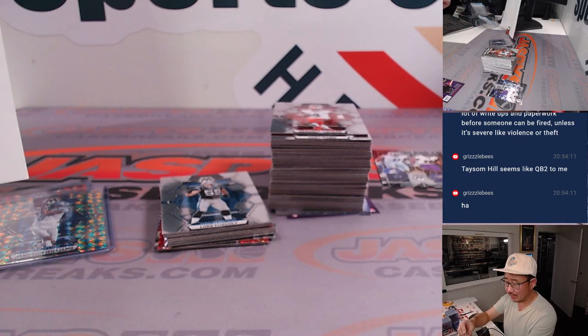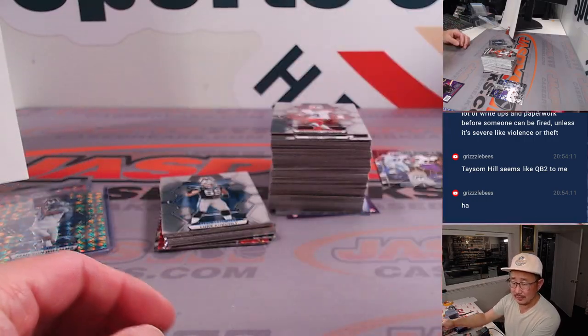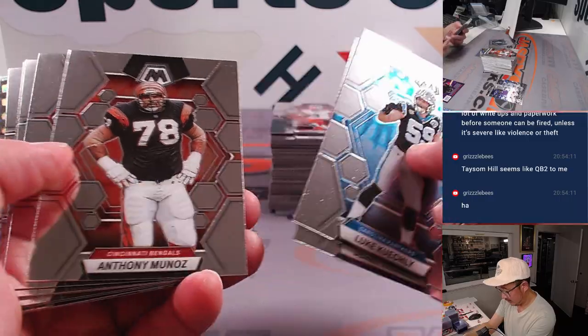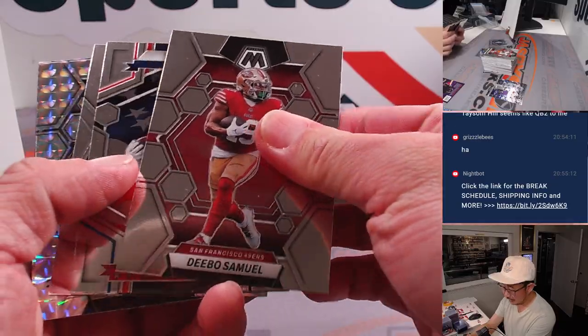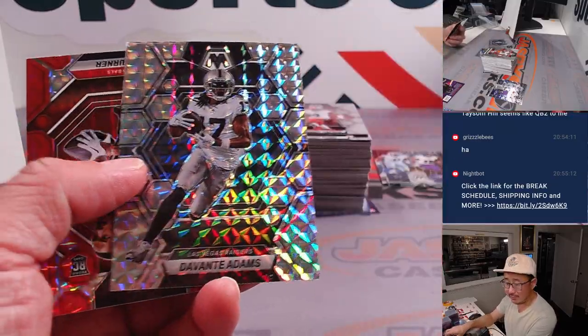I think when Derek Carr was injured they brought in Jameis Winston, not Taysom Hill. So maybe in previous years Taysom Hill may have been the QB two, but looks like he's not. If anything he might be the emergency QB — like the third QB, or maybe they don't even have to designate that for him.